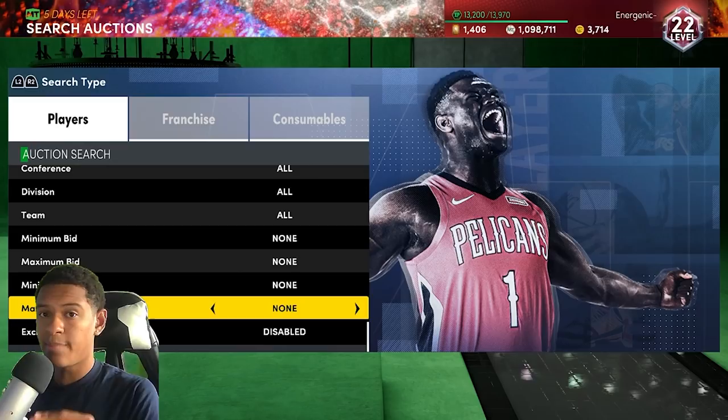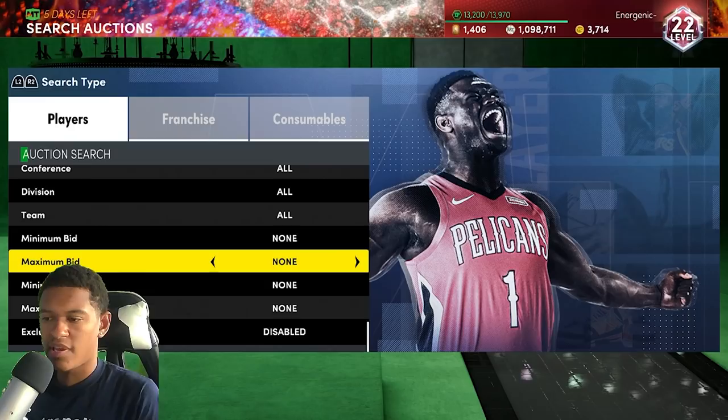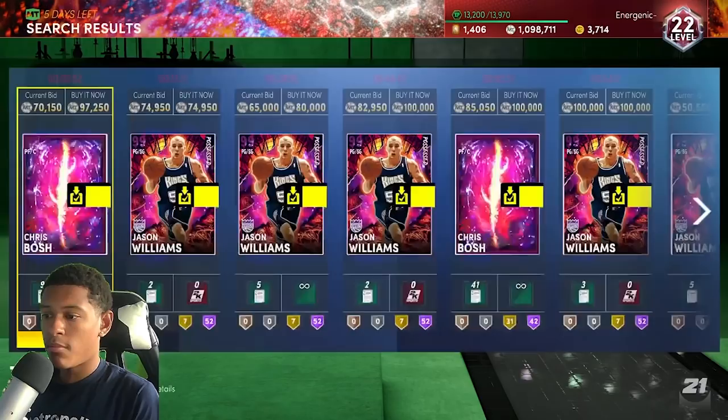If you're at exactly 100,000 MT, use a dark matter filter. Why? Because dark matters are the most expensive cards in the game and you want to snipe the most expensive cards so you can make the biggest profit. Keep in mind these filters are not consistent, but these are the best ways to make MT with no money spent. There's no other way you're going to make MT faster than what I'm about to tell you.